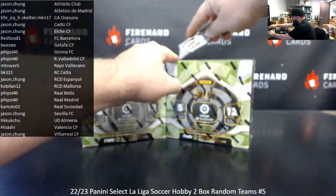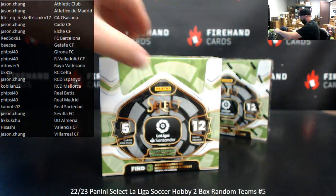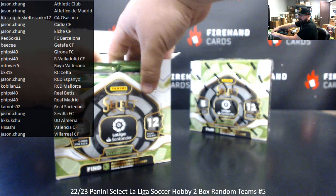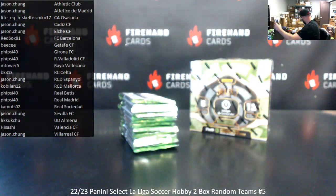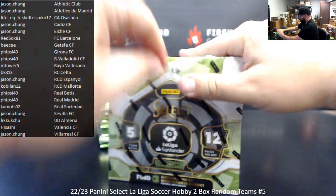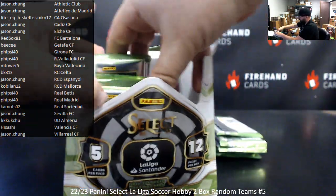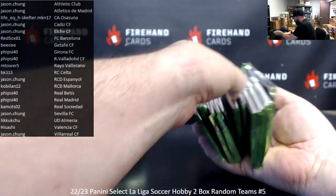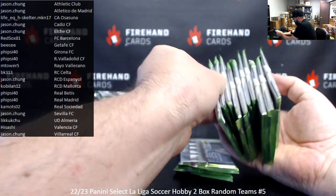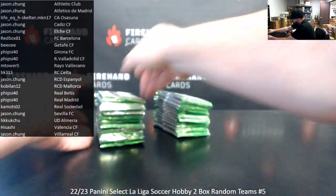It's clobbering time. The thing with Select is that it's pretty easy to pick these out. We might have a redemption in box two — I only got two thick packs, so we'll do that. That's box two; box one.